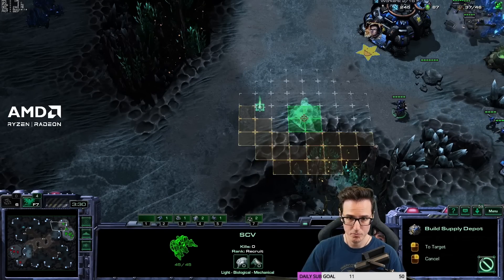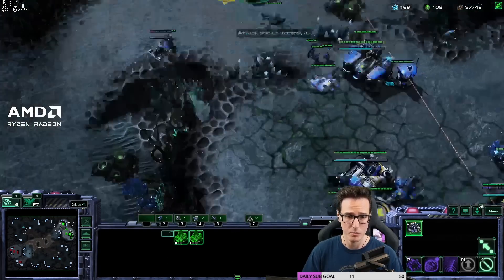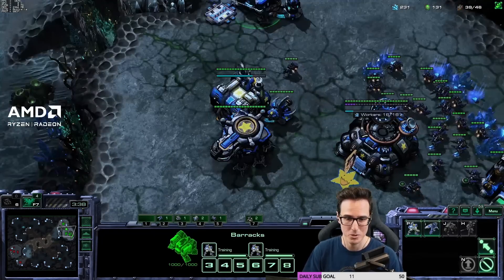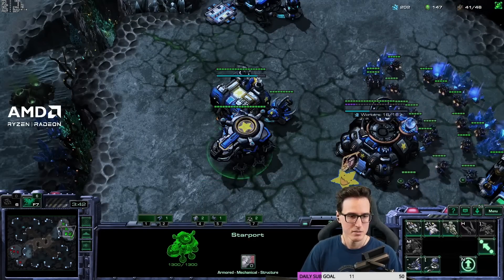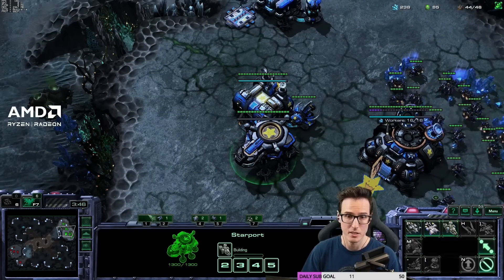Those Minerals are going to allow us to take a third Command Center, and then we're going to explode up into the barracks and the bio production. Walling off — don't really need to do that versus Terran. More important versus Zerg and Protoss because they have Zealots and Zerglings and melee units that can breach your wall. You can skip the Cyclone if you're playing a Zerg player as well.